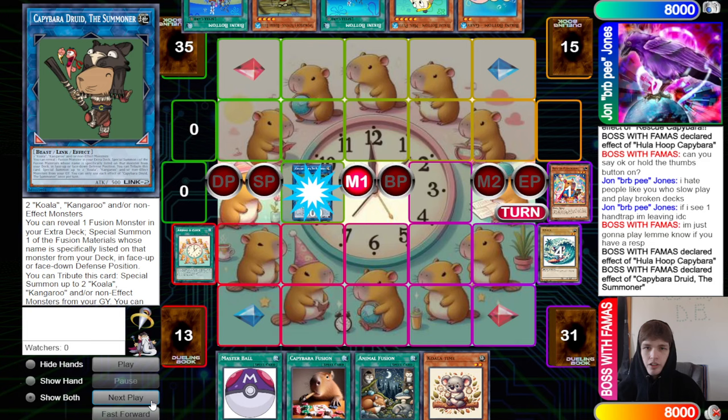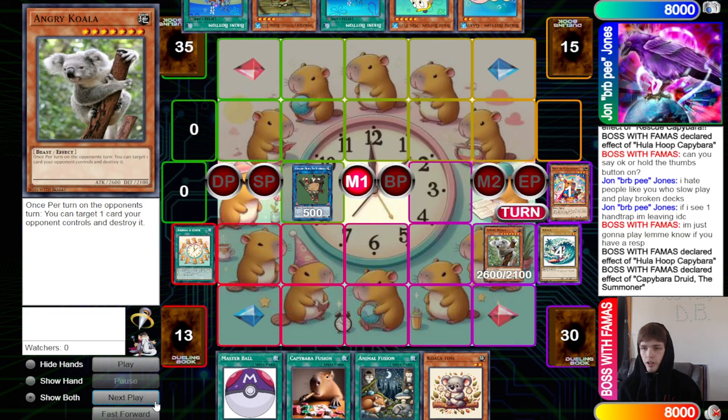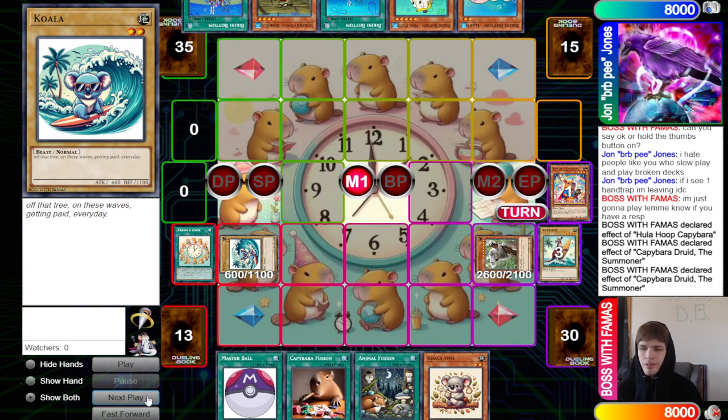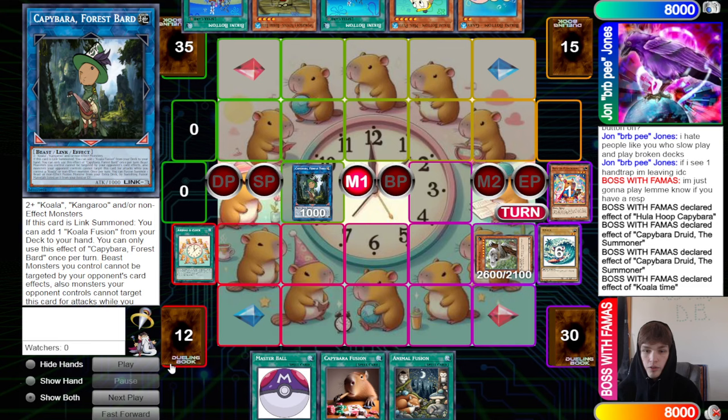Now they summon Druid, activate its effect to reveal Killer Animal, and summon Angry Koala from the deck. This is already going to be an interruption for the opponent's turn — once per turn on the opponent's turn, you can target one card your opponent controls and destroy it. Then they tribute and summon back the Koala and Kangaroo, and activate Koala Time to Special Summon.